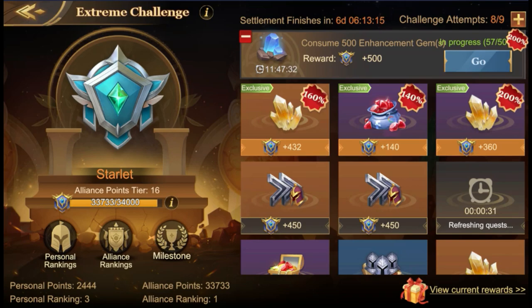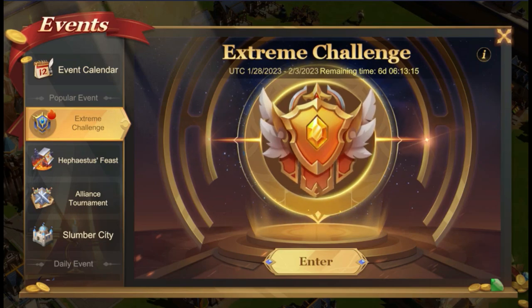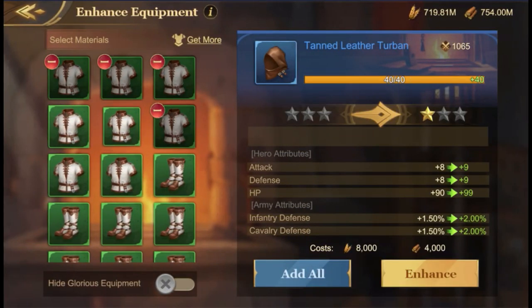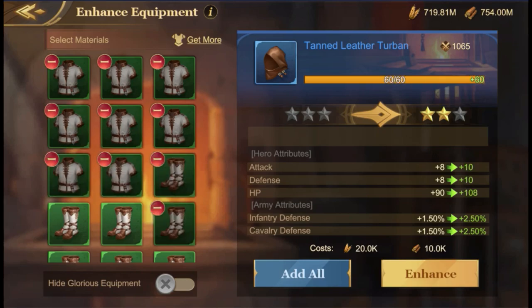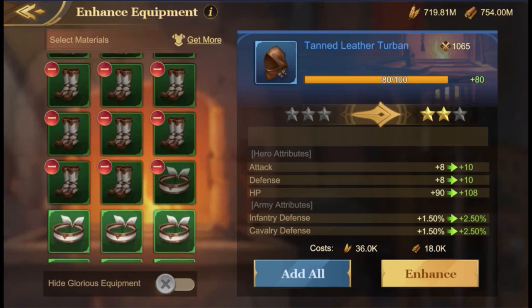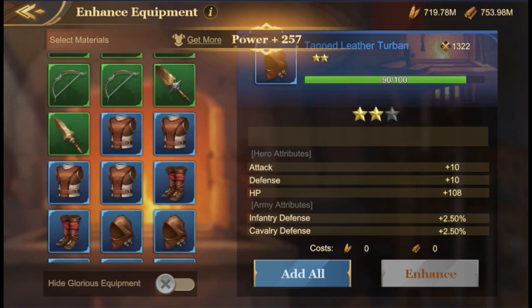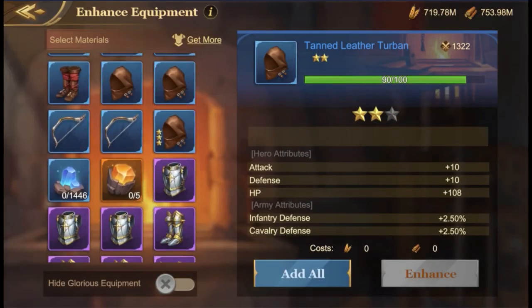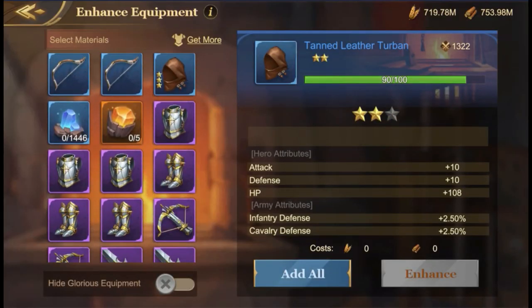So what should you do? First, you need to prepare an equipment that is four stars, not fully leveled up — meaning not upgraded in tiers — so you don't lose any items. The enhance here transfers 100%, but the upgrade materials you will only get 80% of. So what I do is I enhance this equipment...